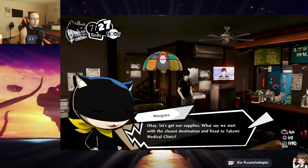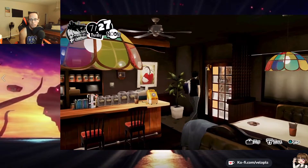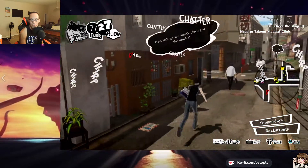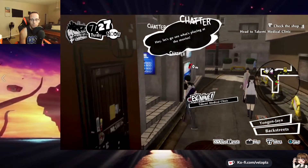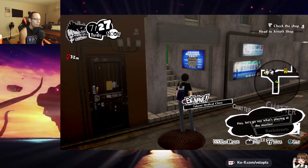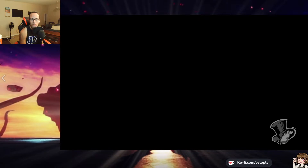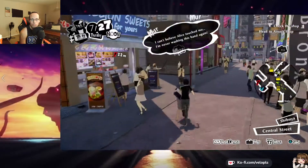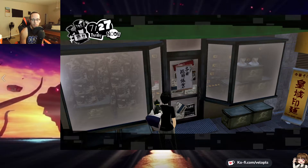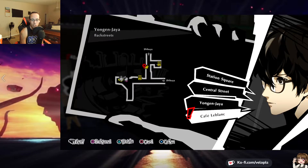Now it's time to go to Takemi's medical clinic. Exit the Leblon area, go forward to Takemi, and skip the text. Pop up your map to fast travel to Central Street. At Central Street, go to the Eye shop, interact with it, skip the text. Then pop up the map menu again and fast travel back to Cafe Leblon.